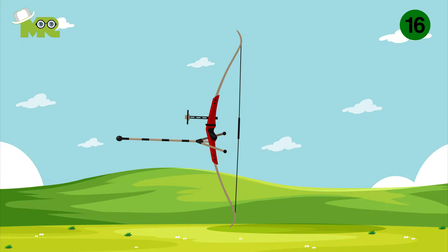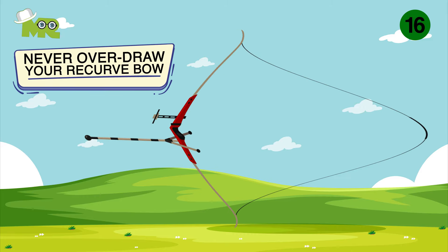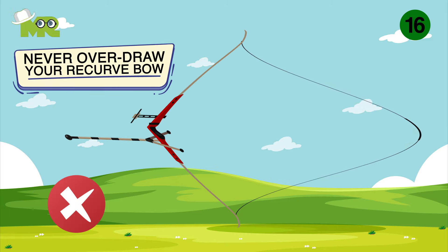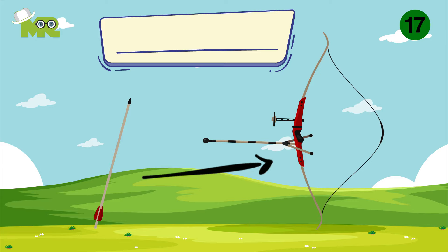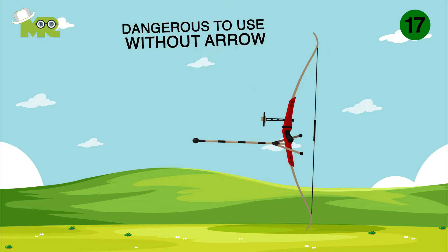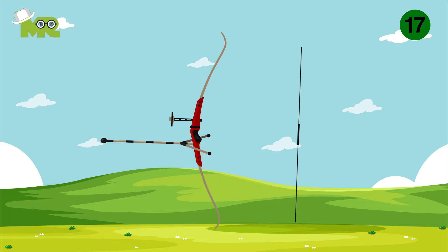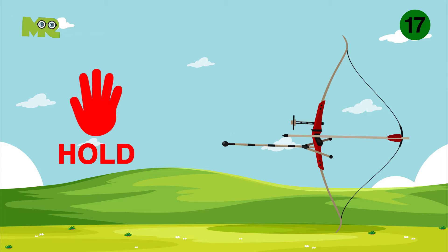Rule 16: Make a habit to never overdraw your recurve bow. Overdrawing is when you pull the string further than the actual length of your equipment — it can cause serious injury and damage your equipment. Rule 17: Never dry fire your bow. Dry firing means pulling and releasing the string without an arrow seated, and can be dangerous to both you and your recurve. Always finish your shooting sessions by unstringing your recurve bow. On hearing the command 'hold,' do not shoot an arrow even if it is already nocked and the bow is drawn.